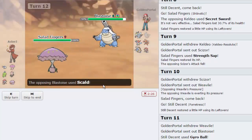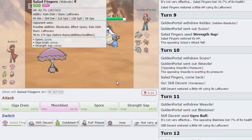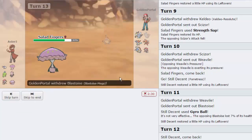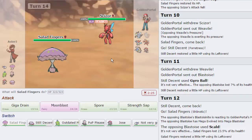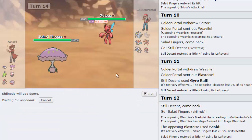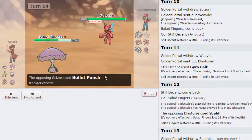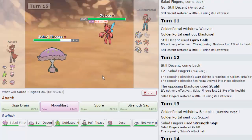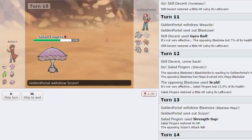He Mega evolves and goes for Scald - that doesn't do too much. I feel like he would go for Ice Beam, but let's go for Strength Sap. He goes back into Scizor, and we lower its attack again and go right back up to full. He's probably going to wake up, so I go for another Spore. He does wake up and goes for Bullet Punch, so we Spore again - he's back asleep. And another Strength Sap makes this thing extremely weak: that Bullet Punch did absolutely nothing.